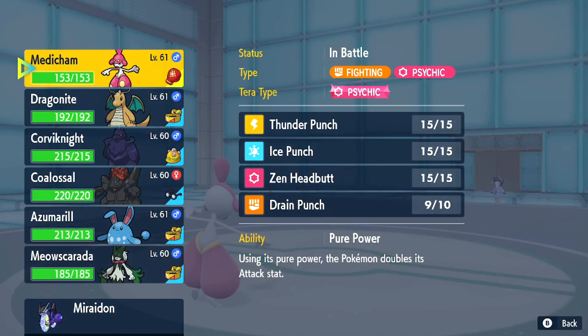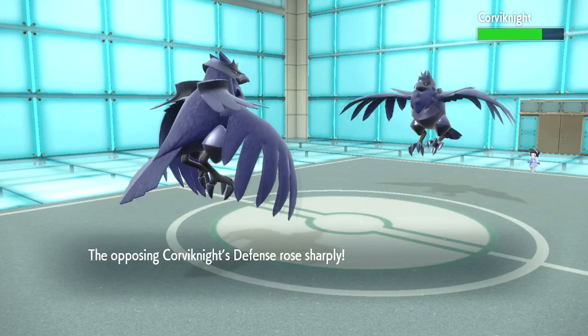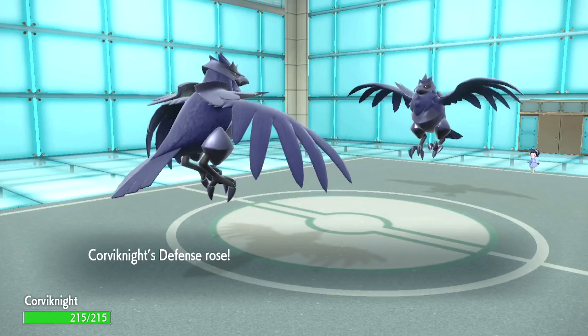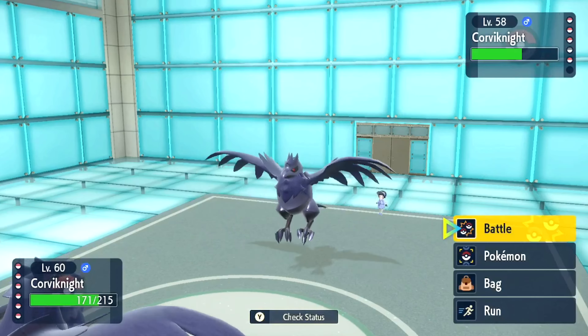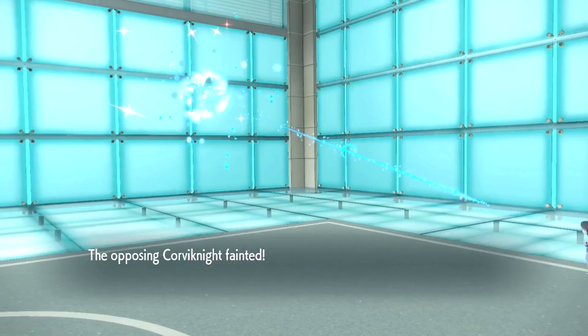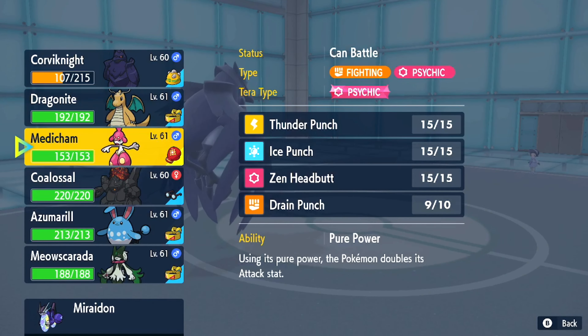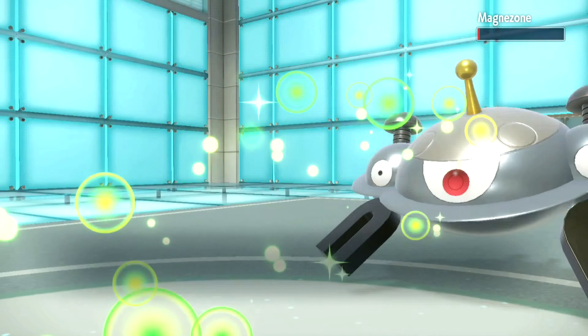Alright, Corviknight is the biggest problem I have. I have Thunder Punch but that's not killing it. I could 1v1 it, but do I need my core for anything else? Not really, because it has a Magnezone. They're about to eat Dig. We're doing the same thing. Eat Magnezone — the Medicham should be able to one-shot it and I think I'm faster too. Should be simple. Drain Punch — faster. Yup, oh it's Sturdy.